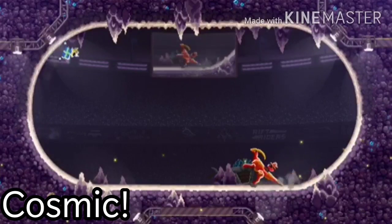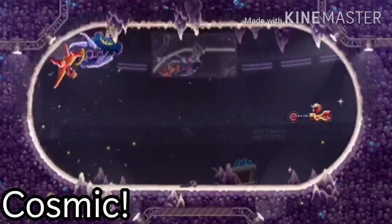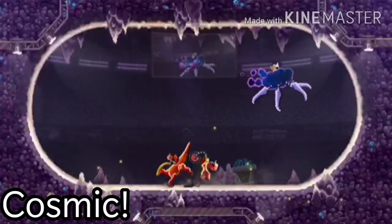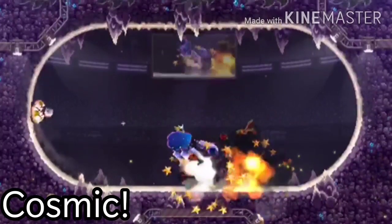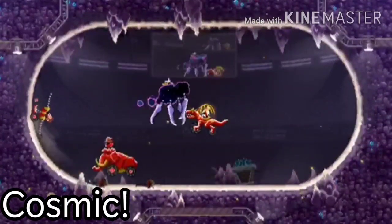Next up is the Rift Cloud. This one's way better than the UFO. First of all, you can kind of control it. It also has way more area to attack opponents pretty easily. Also, its head is kind of more enclosed.